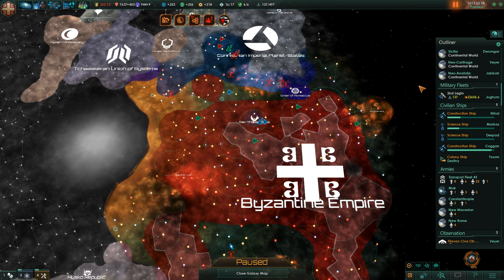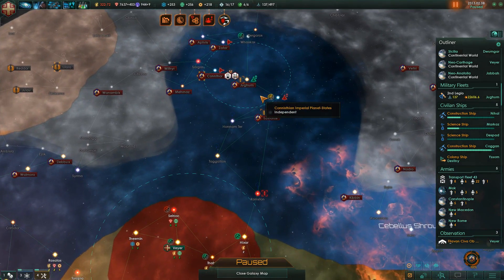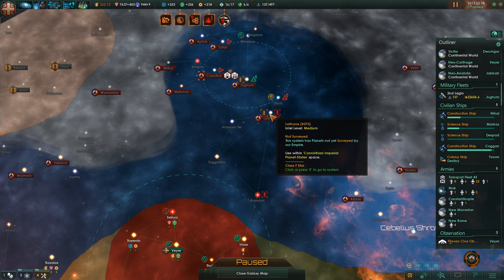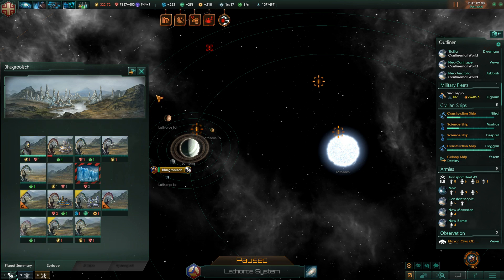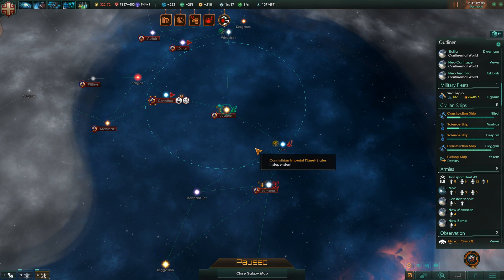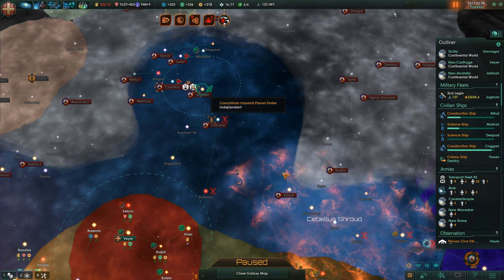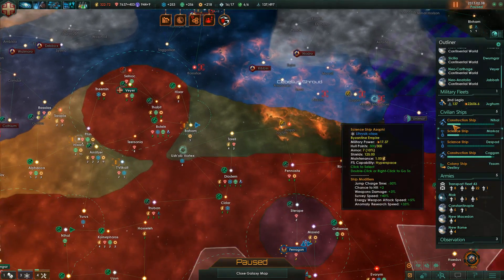Hello and welcome to the big 40 of the Byzantine Empire campaign in Stellaris. So last part we ended up declaring war on the Imperial Planet States and we had some luck beating up the Lothos here. We ended up taking over the planet but they ended up retaking it back. So we're going to have to retake it and reinforce a few planets, as they do seem to have a lot more resources soldier-wise.